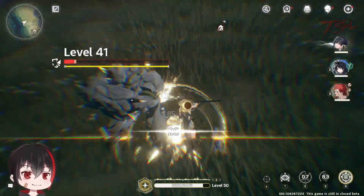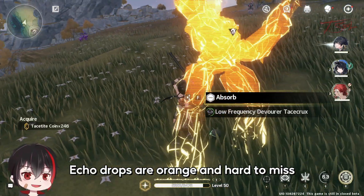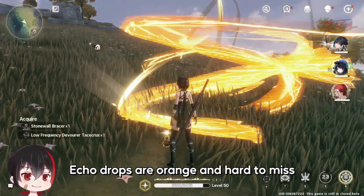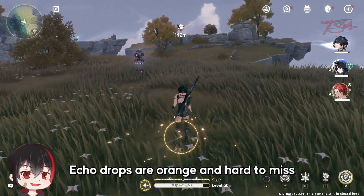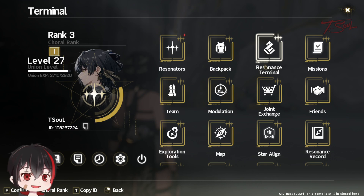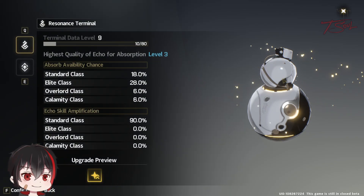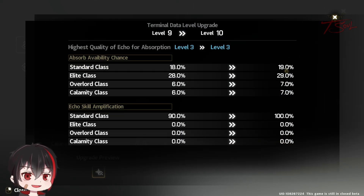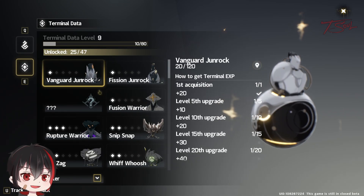Monsters you defeat have a chance to drop an echo of themselves, and you can increase your chances for rare drops by leveling up your resonance terminal, which looks like a gourd for storing alcohol. You can access your terminal screen from the menu. Here you can see your terminal stats — the higher the level, the more rare echoes you can start collecting. You can also see all the enemies you already have.